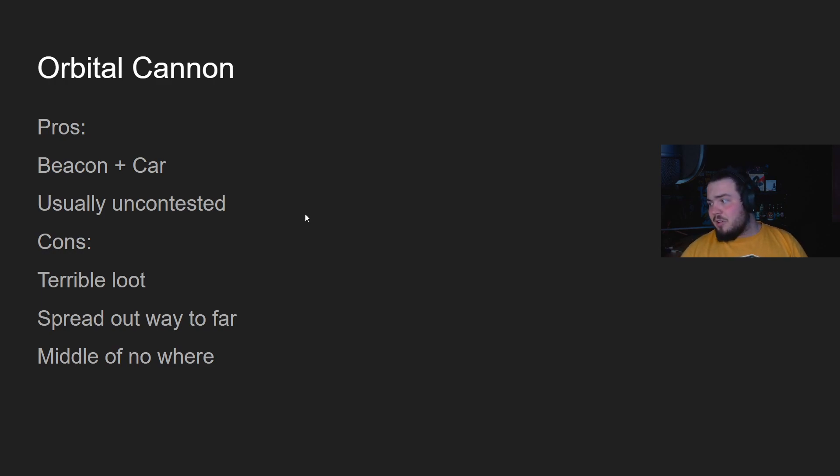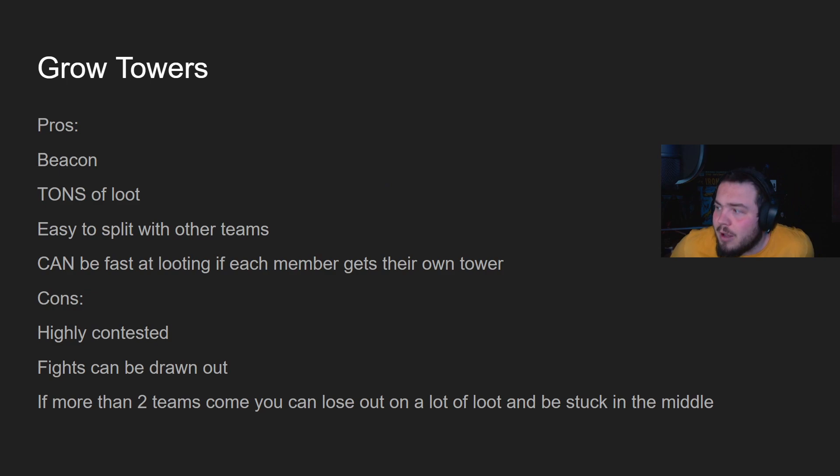Then you have Orbital Cannon — I think it's a horrible spot to drop. The pros: there's a beacon, there's a car, and it's usually uncontested. But the loot is terrible — there's really only the two side buildings, the middle part on the edge, and the little half circle. Not a lot of loot, spread out way too far, slow to loot for not much reward, and it's in the middle of nowhere with bad rotation options. Unless you absolutely have to, do not go there — it's better to fight for somewhere else.